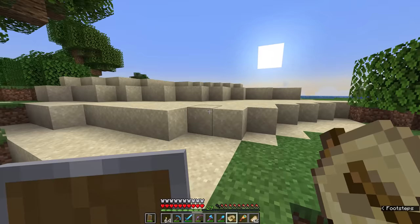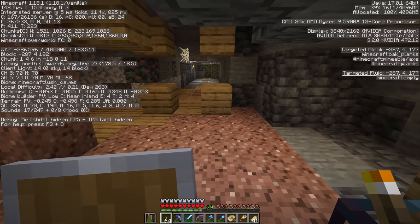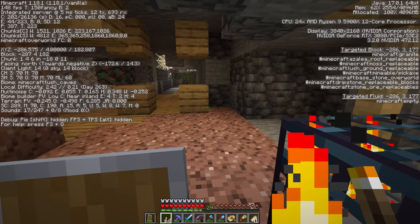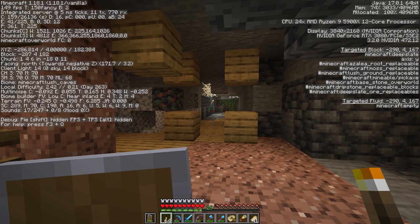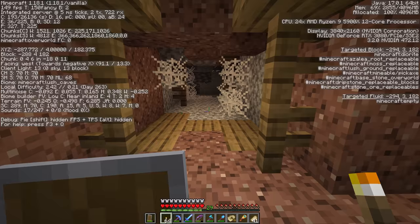Here we are back at the mineshaft at spider spawner number one. We're going to take the coordinates of these and compare the X and Z values of all the cave spider spawners. We need to be within a 16-block radius of a monster spawner for it to activate, meaning that if any of these spawners are more than 32 blocks away from each other, it's probably not going to work. So we'll subtract the X coordinates from each other to hopefully get a value less than 32, and then do the same for the Z coordinates.